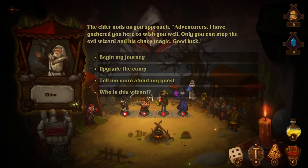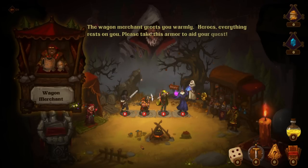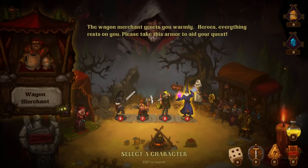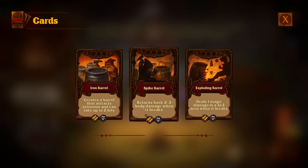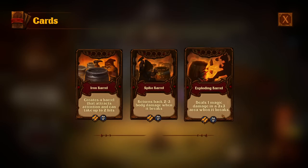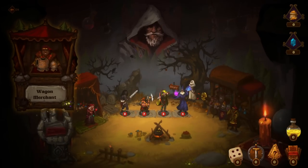The elder gnaws as you approach. 'Adventurers, only you can stop the evil wizard and his chaos magic. Good luck.' Let's just begin the journey for now. The wagon merchant greets you warmly and gives armor to aid your quest. Learn or upgrade a hero card — let's upgrade the dwarf. Iron Barrel: creates a barrel that attracts attention and can take up to two hits. Returns two to three body damage when it breaks and deals one damage in a three by three when it breaks. Let's create a taunt barrel.